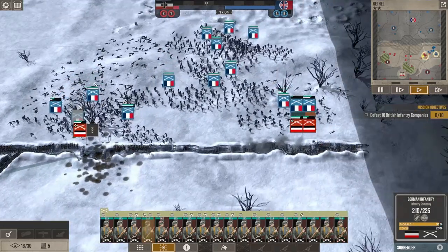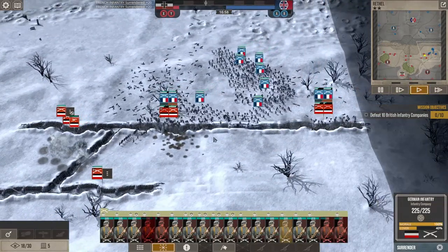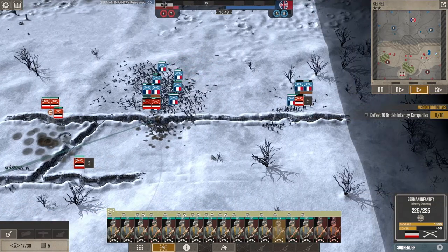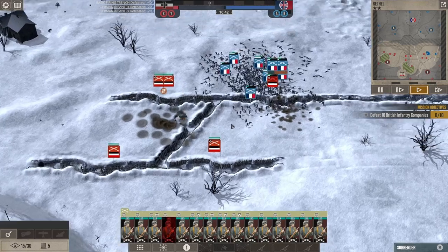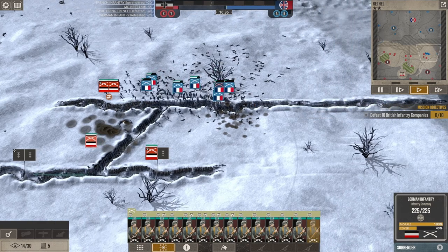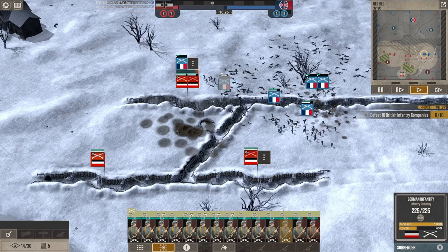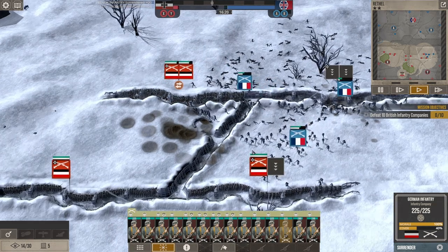We're definitely going to get overwhelmed here. We had a few of their infantry surrender, which is good. They're in our trench system now. They already overran my machine guns. We're going to hold this trench and pull back a little. I think these companies are too weak to push the rest of the way through — but maybe not. We'll let them just come over the top at me.